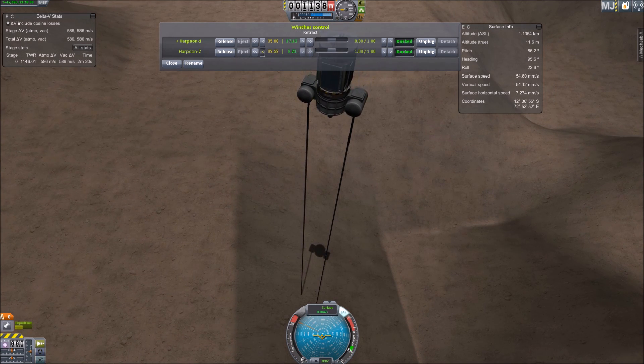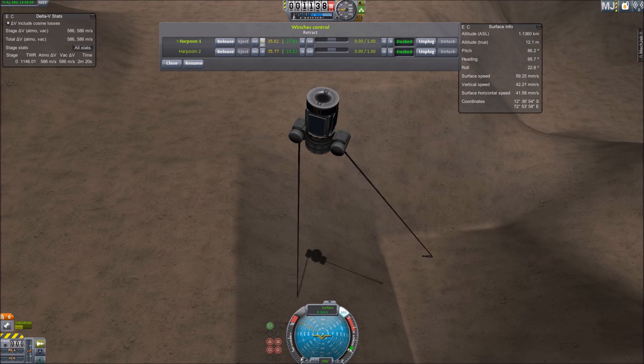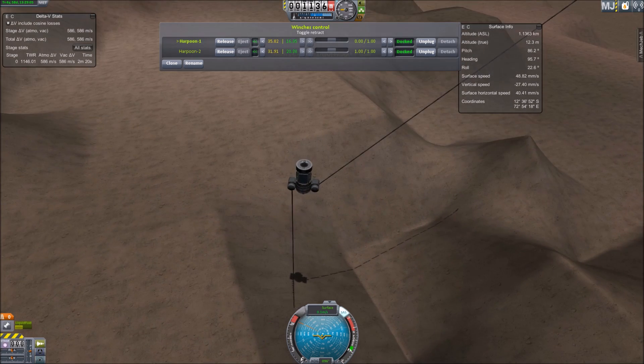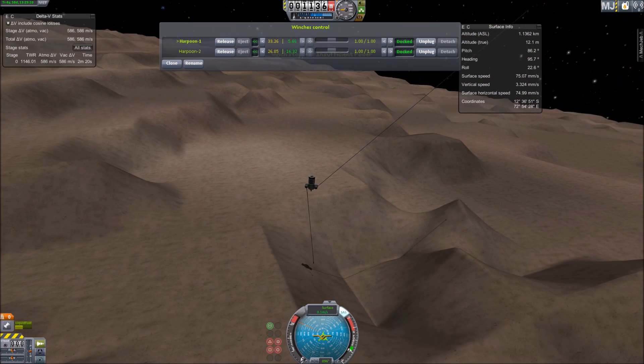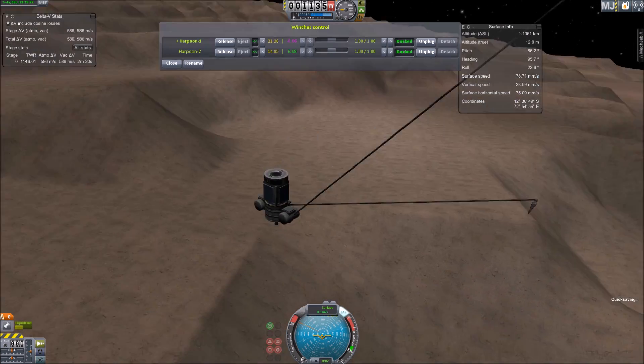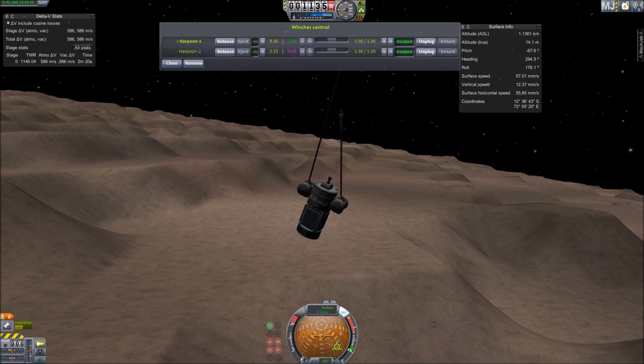I actually landed in kind of a canyon here on Deimos, so the probe is more shielded from sunlight than it normally would be — but thankfully I have backup batteries for that. And there is a nice view of Mars from here. Deimos is tidally locked, so this face of Deimos will always be facing Mars.